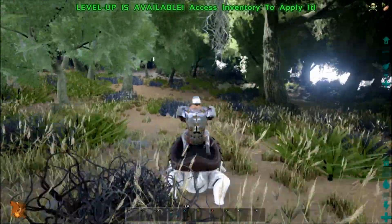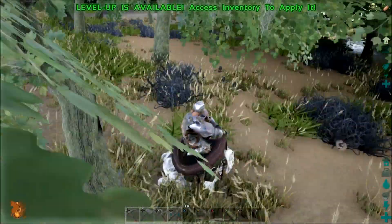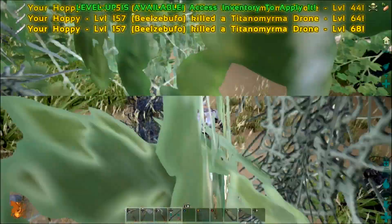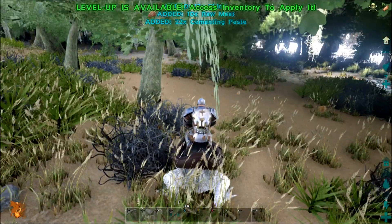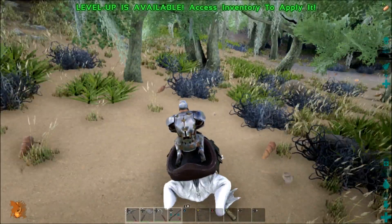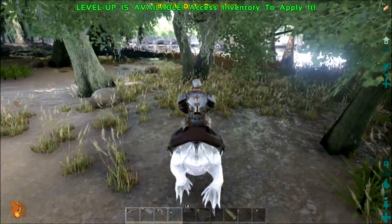I'm going to go ahead and continue on. Almost ran right into them. There's three right there. 22 cementing paste. I'll bring you guys back in a little bit — I'm going to grab a bunch of this stuff. So I have some more cementing paste because I've decided it's time for a greenhouse.